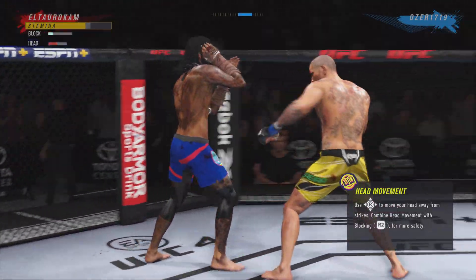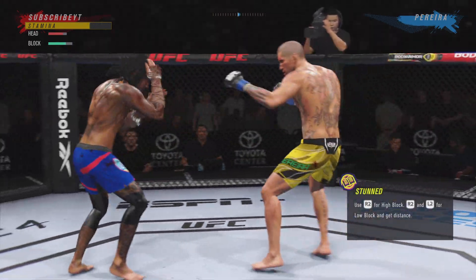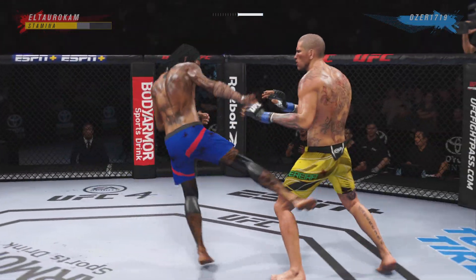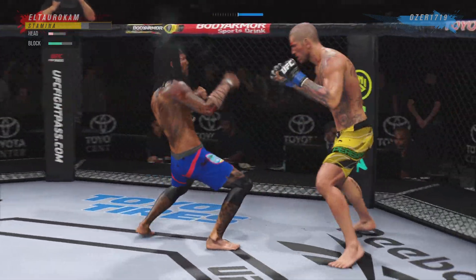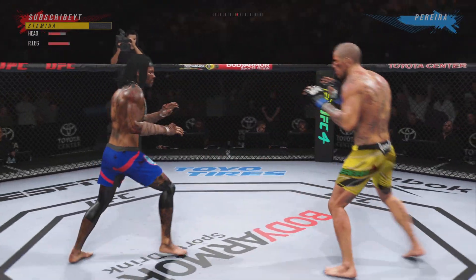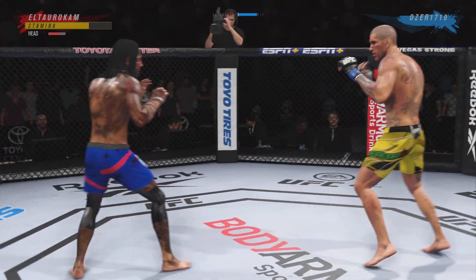He's been pretty accurate tonight. He's landed some significant strikes, but his corner's looking for him to mix it up a little bit more and just throw more volume. Because they don't see too much of a threat. But this guy has to have confidence in knowing that when he exhibits his combination, he's still safe, but he's also going to be able to land. He's got to be finding that confidence in his mind that all the reps in the training room are going to pay off.